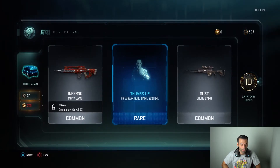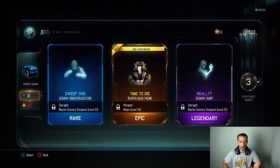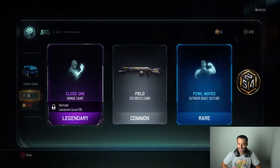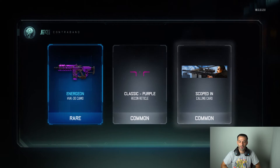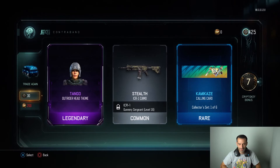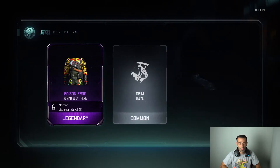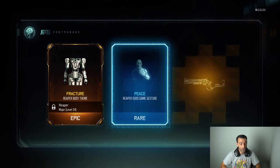Eleventh drop: 10 crypto keys. Twelfth: an epic head piece — July contraband, pretty good, plus 3 crypto keys. Thirteenth and fourteenth: Energy on classic purple scoped in commons. Fifteenth: Tango, Stealth, Kamikaze, 7 crypto keys. Sixteenth: just doing them all now — Poison Frog, Grim, Spin Cycle, more keys. We're down to 400 crypto keys.